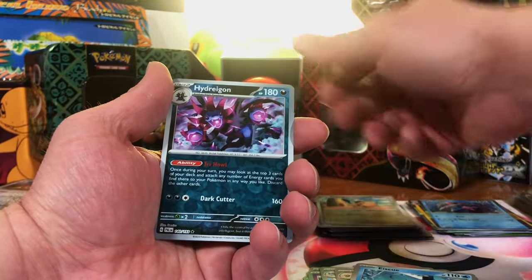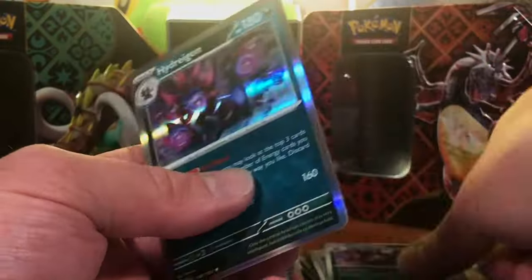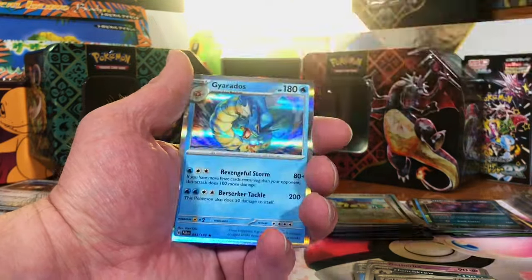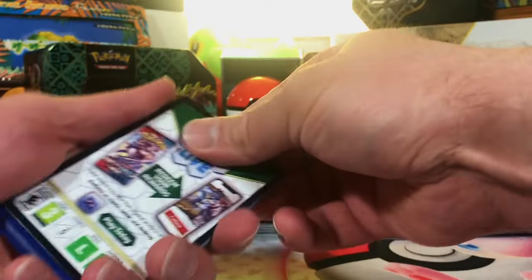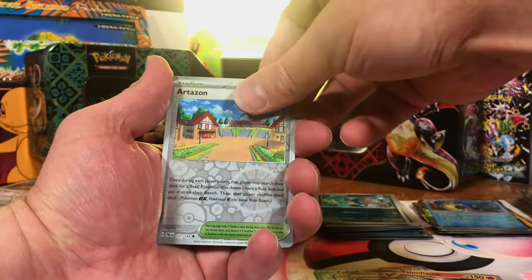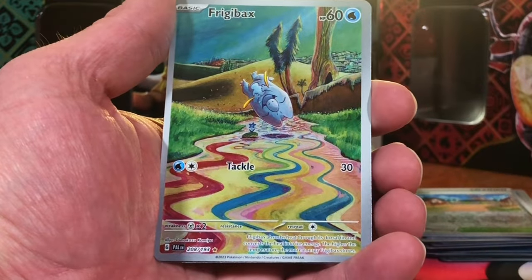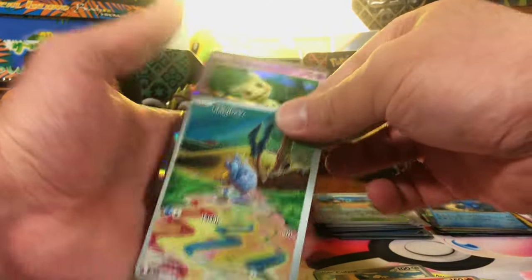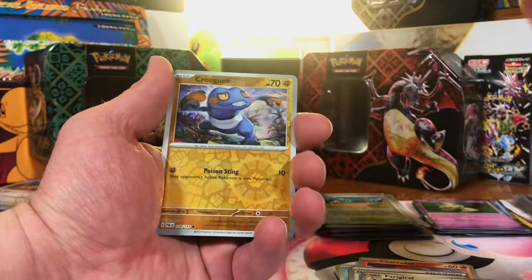Cufant Reverse. Hydreigon Reverse. And Hydreigon Hollow — look at that. Grusha Reverse. Sneasel Reverse. Skyredos Hollow — I have never seen that one before actually. Artisan Reverse — we have pulled this one before but I really like the artwork. Frigibax Illustration Rare — very cool. And the Q Hollow. Paldea Evolved is just delivering the hits tenfold.